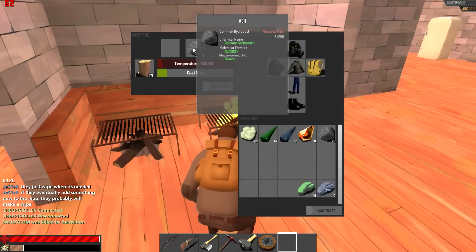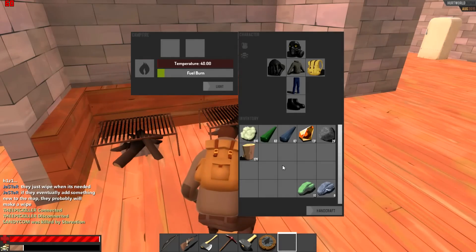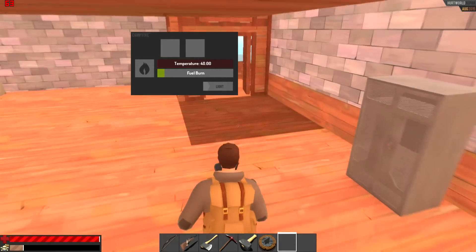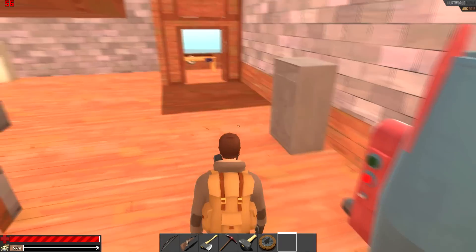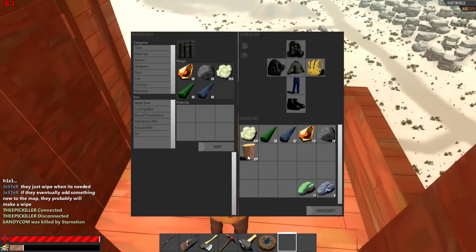Okay, the ashes are done. Now head over to the workbench — it's quite simple, same as crafting other items. Just drag all your materials here and let's craft the C4 bomb.